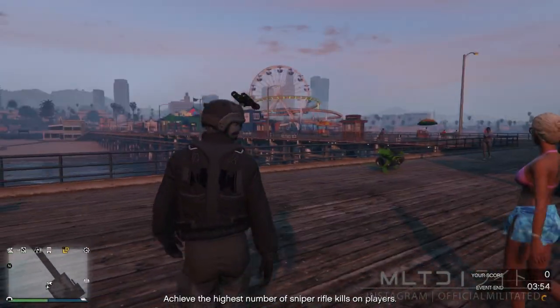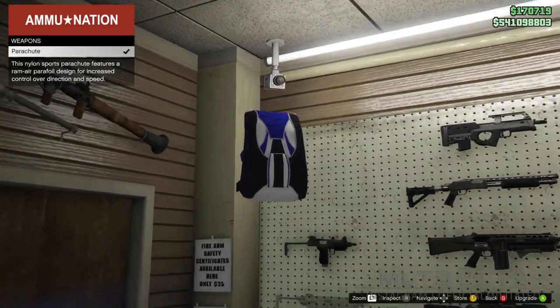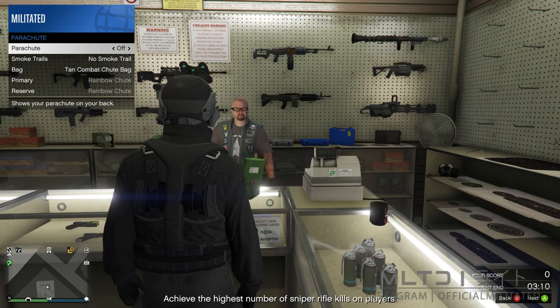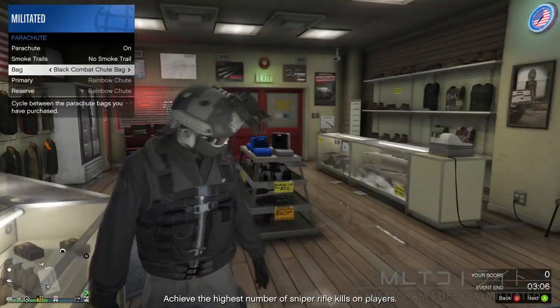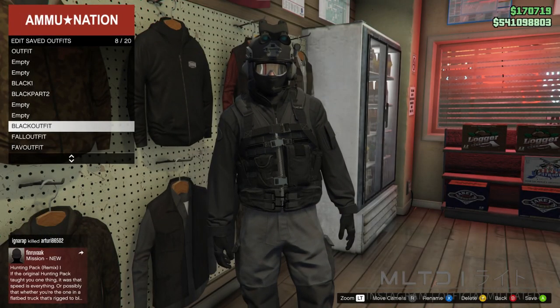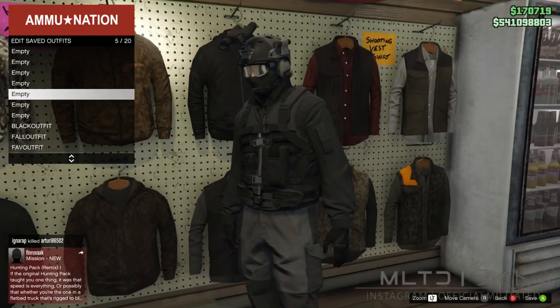Lastly we're going to head down to the nearest Ammu-Nation and start browsing the weapon section. From here we're going to purchase a parachute from the top left — again this is completely optional. Open up the interaction menu, go into style and parachute and set it to on. I recommend the black or charcoal combat shoot bag. Now just go over to the top section and save this for the last time. You can then go and delete the outfit called outfit, black 1, and black part 2. You're now also free to go and use those empty outfit slots.